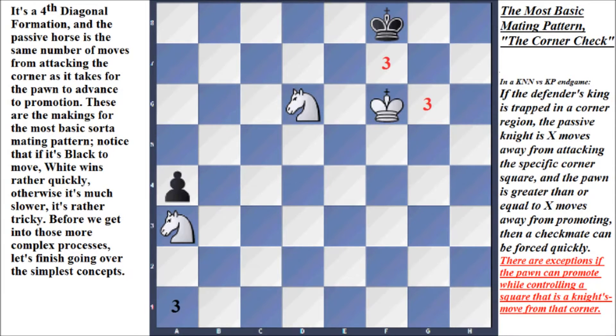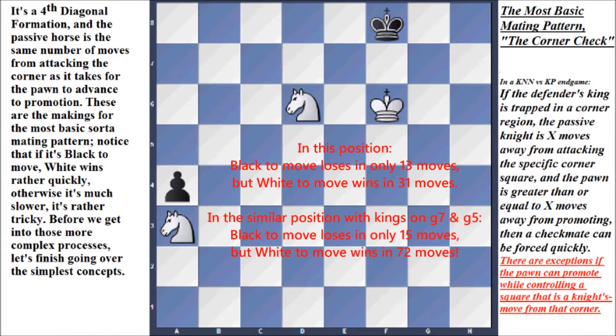These are the makings for the most basic sort of mating pattern. Notice that if it's Black to move, White wins rather quickly; otherwise it's much slower and quite tricky.